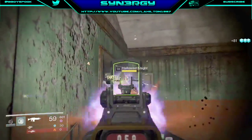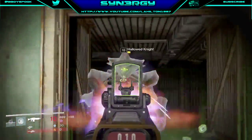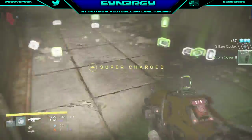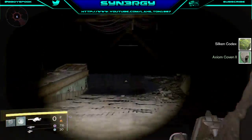The only bad thing is when the Hallowed Knight shields you, you get taken down fast. Sometimes you just dip into the corner like so. There you go — you can see me getting the Silken Codex now.